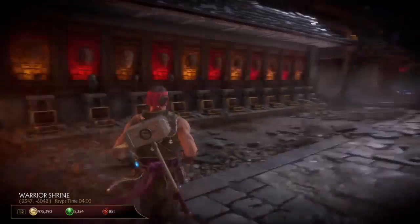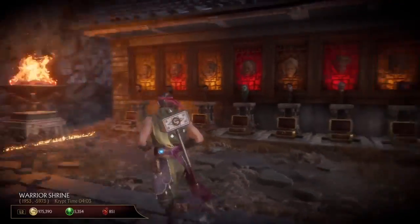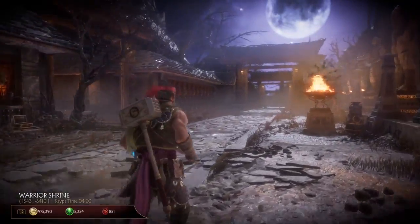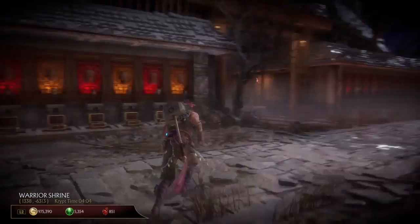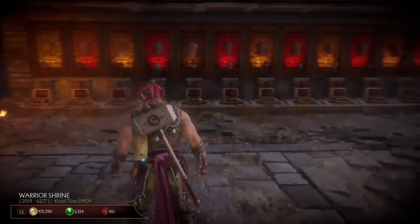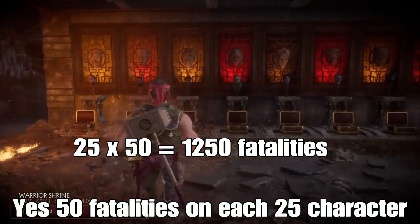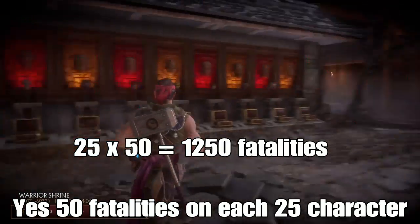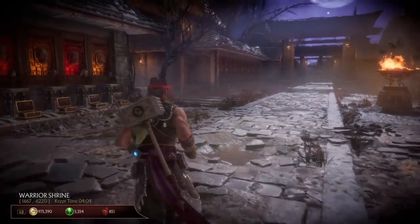Hey guys, what's up, Keb Exclusive here and welcome back to another Mortal Kombat 11 video. In this video we are gonna visit Shang Tsung's secret room. Basically how you get to this room, you have to do 50 fatalities on each of the 25 characters in this game.